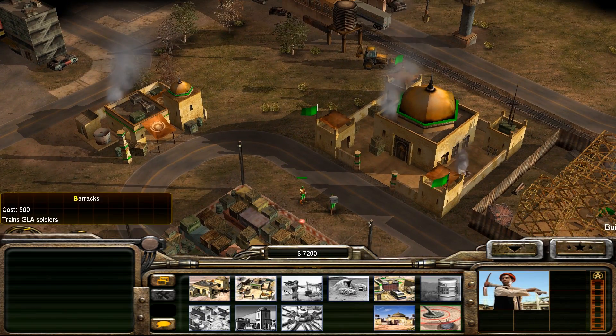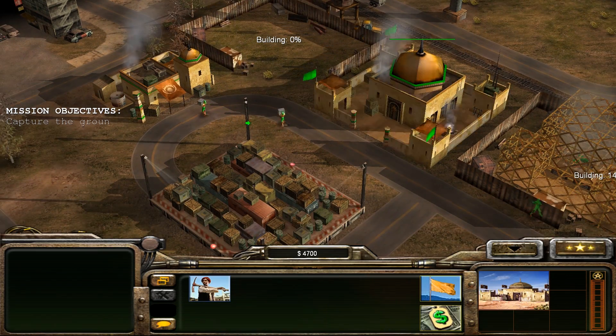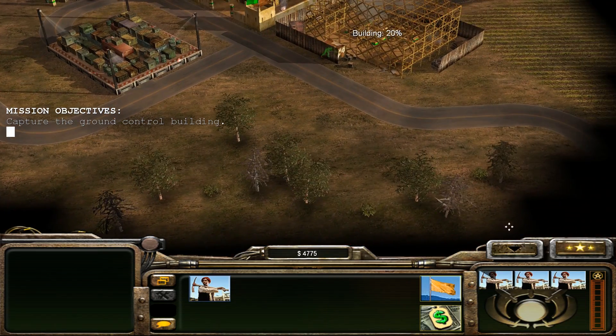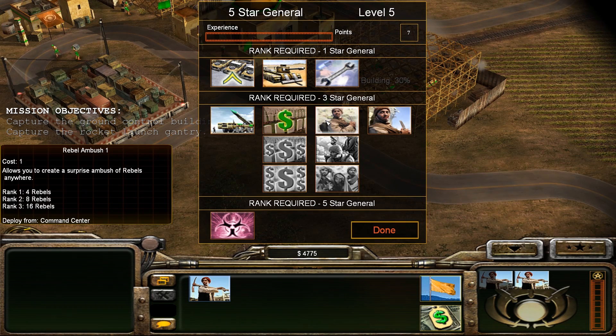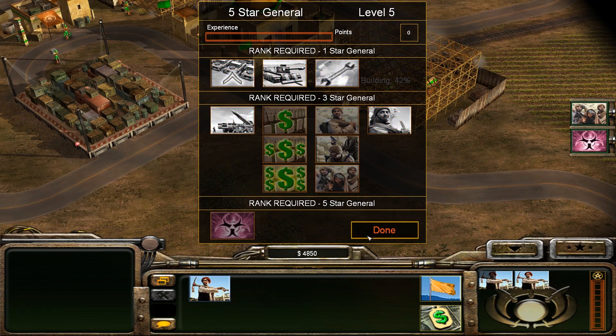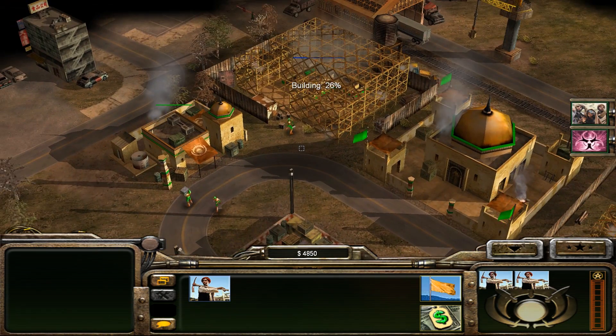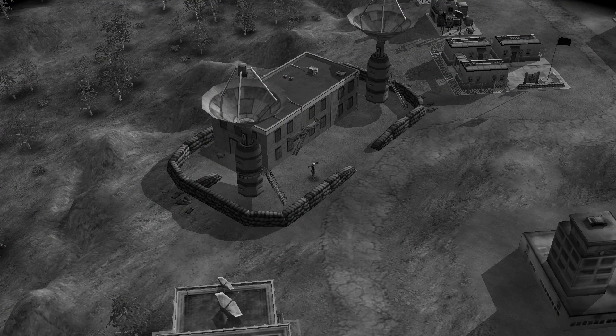Alright, well I already know how to do this. Capture the ground control building and the launch pad. Okay, we've got to get vehicles up right away. Let's get those workers up. We're going to build up. That is the ground control facility.